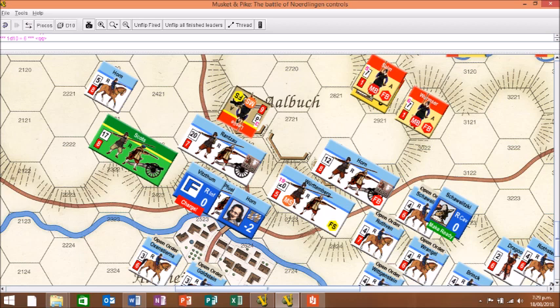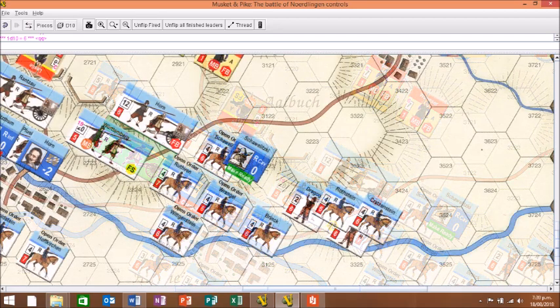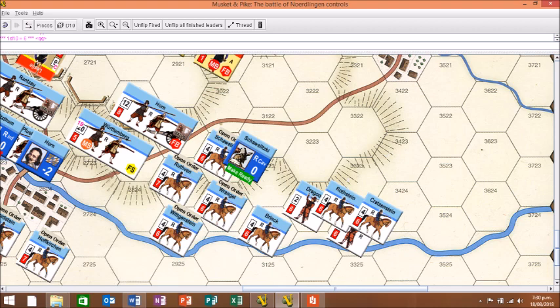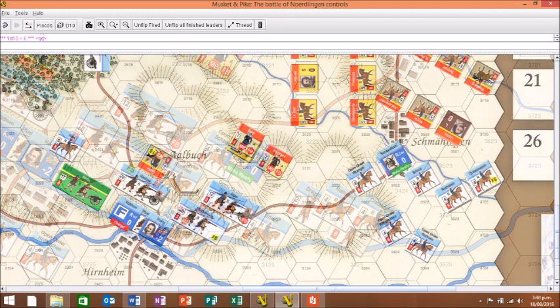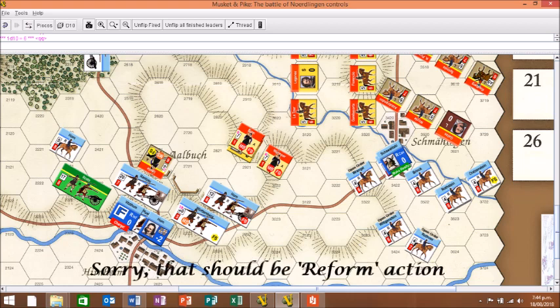Shawalitsky has make-ready orders, which allows him full movement capability but not to move adjacent to an enemy. All squadrons move to the right, toward the Imperialist and Spanish troops on the Catholic left flank. A second action allows the units with and adjacent to the commander to perform a rally action, which removes the open order marker from those units, while remaining units cross the stream and move up in support.